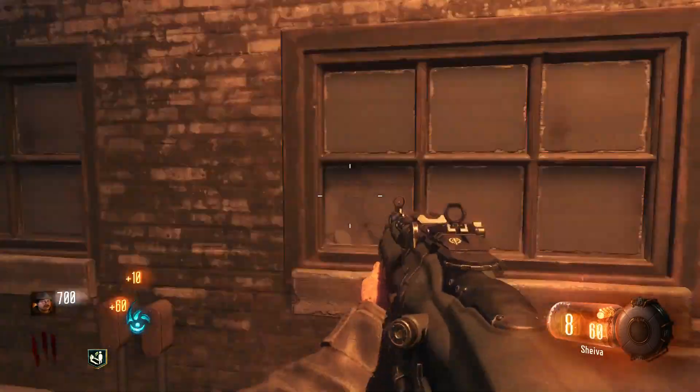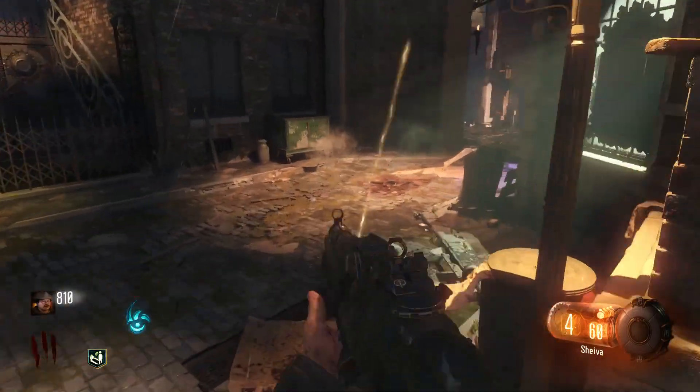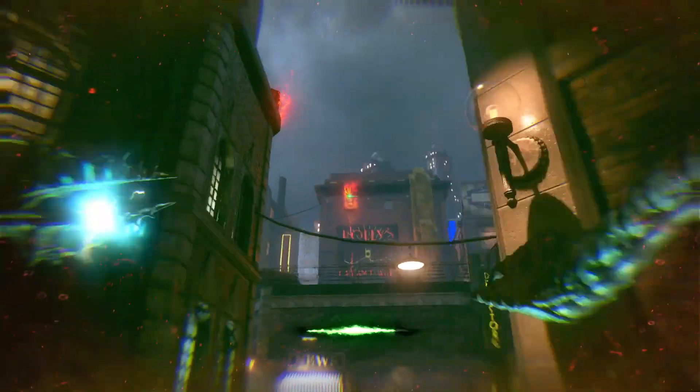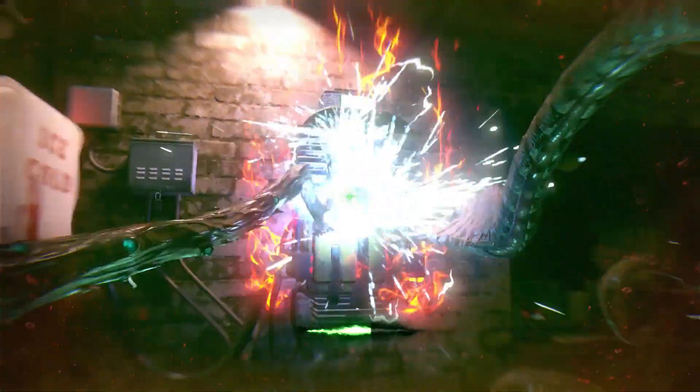We're also playing as a new set of characters and we have a new enemy which is the Ancient Order. So that probably also means that Primus, Richtofen, Takeo, Dempsey, Nikolai, Dr. Monty, 115, Samantha, Maxis, Group 935 — all of those things don't exist in our new zombies timeline. They're not there. It's almost like this artifact has replaced Element 115, the Ancient Order has replaced Group 935.